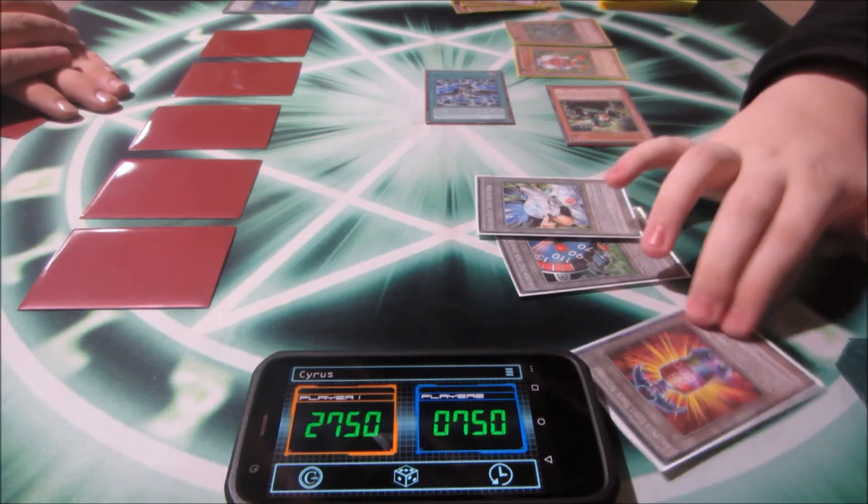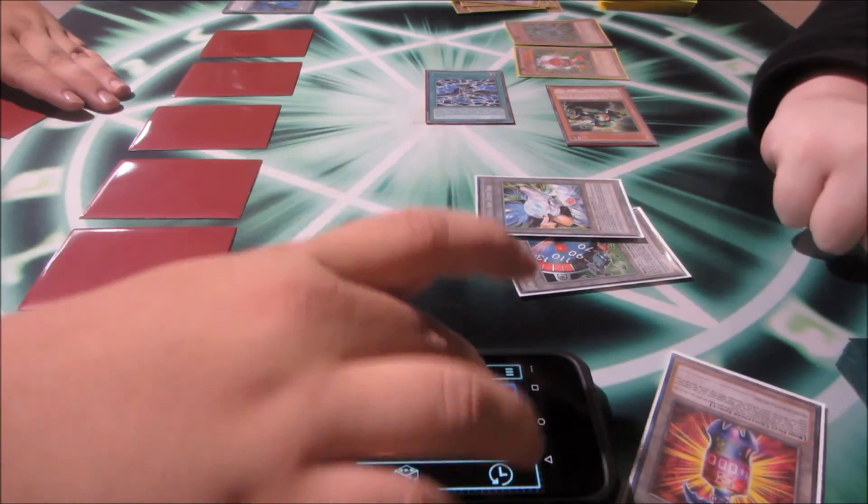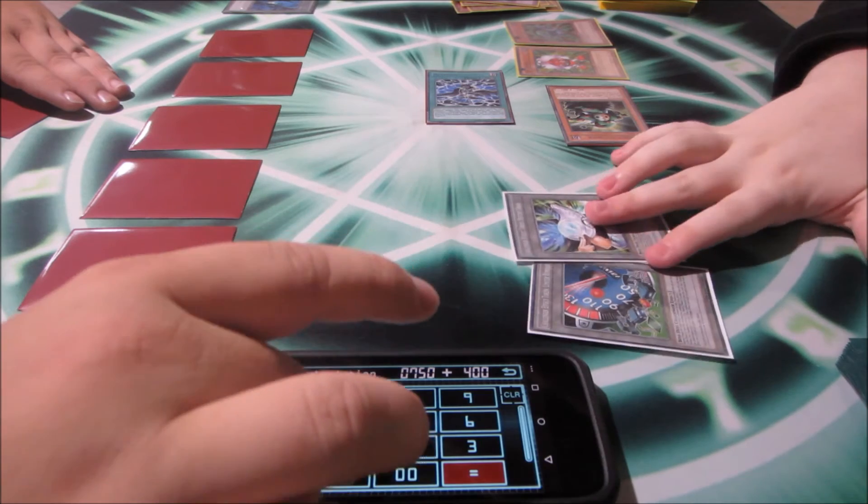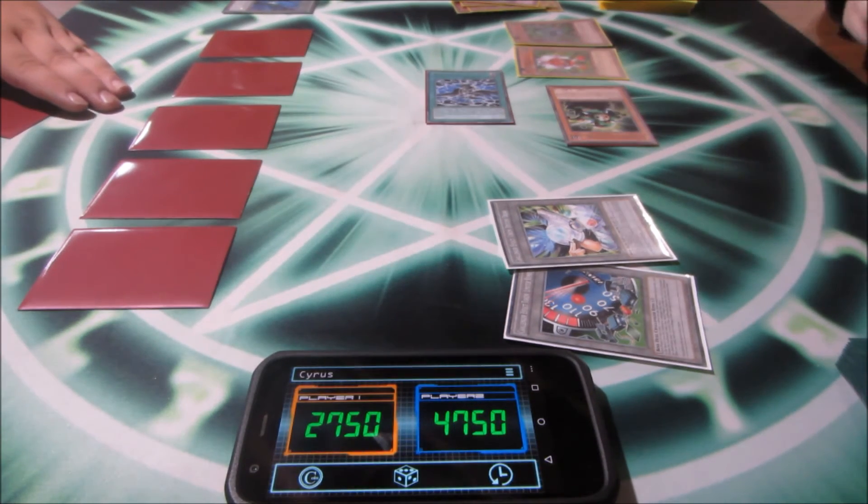I'll use the challenger effect of Nutrient Z to give myself 4,000 life points. I'll take the token, then draw.